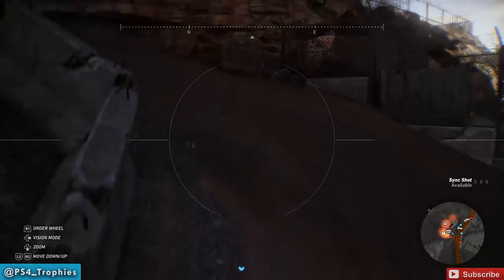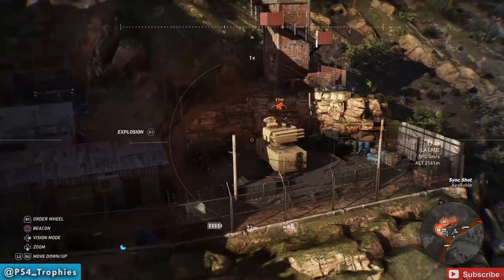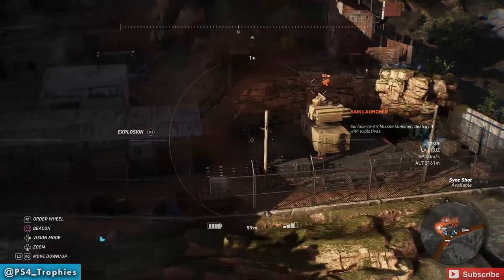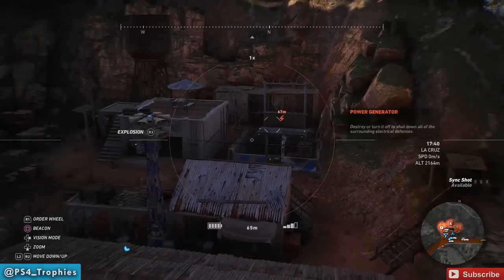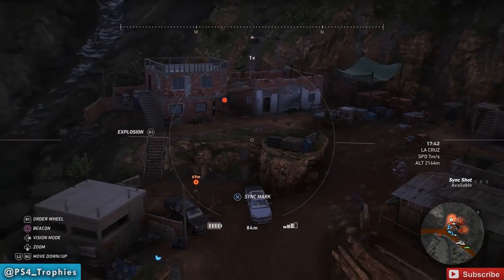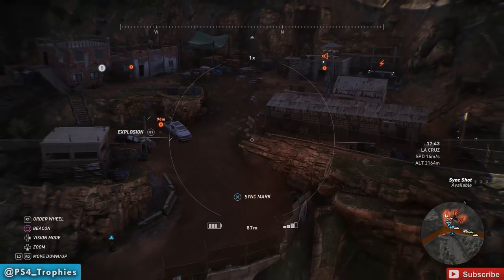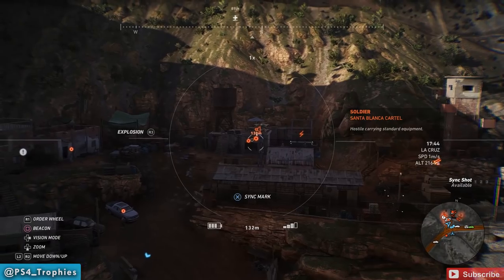The alarms are going to disable the enemies' ability to call reinforcements. So let's go ahead and take our drone out — we mark the SAM launcher there, there is the power generator, and the alarm is right in the center of the area. You always want to scout out the enemy locations as well.